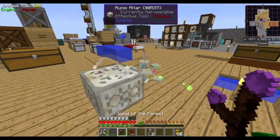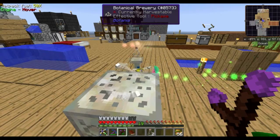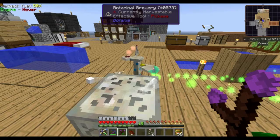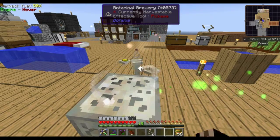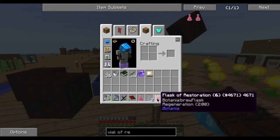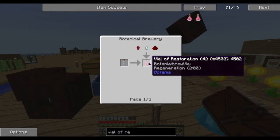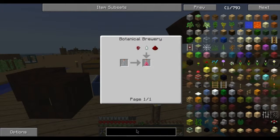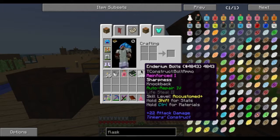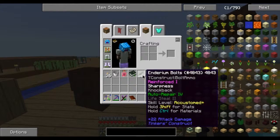If I bind that to there as well it should run twice as fast — that's better. Still taking a little while. That's done and that gets me a Large Flask of Restoration. The large flask — you need to get the Alfheim portal running before you can do that. But that's not too bad — that is 25 seconds of Regen 2, and that's 2 minutes of Regen 1. Not too shabby. I'll keep these in case I need them.